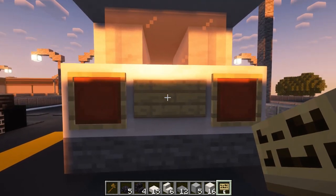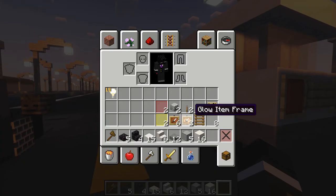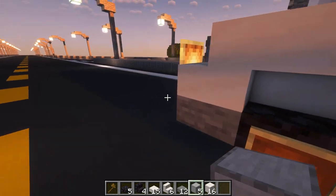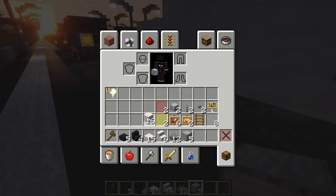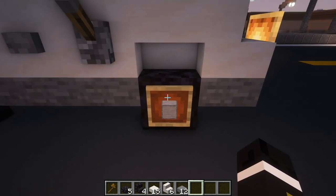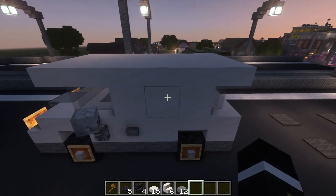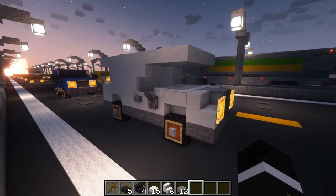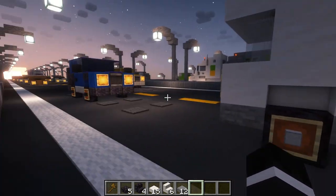Come to the back and place two item frames, then put in two red glass panes. You can also place a sign which can be a license plate. Take your remaining smooth stone blocks and come around and place those in the wheel sockets to be like the wheels. Congratulations, you have constructed a vehicle!